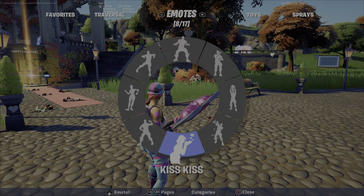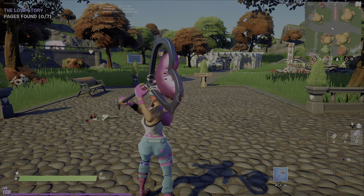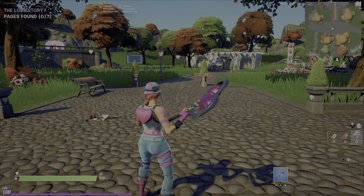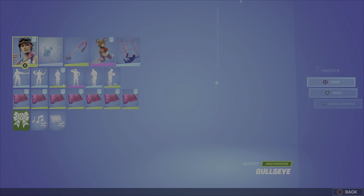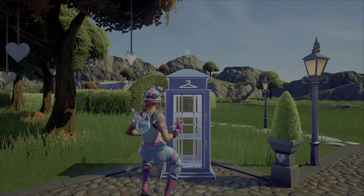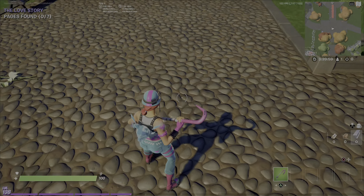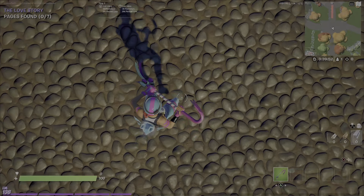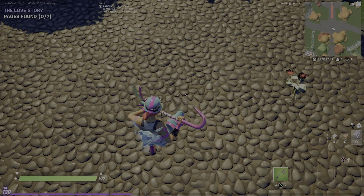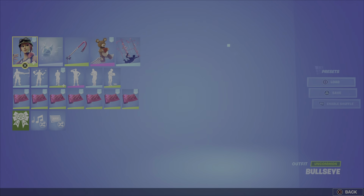Next up we have Bullseye. This one is really nice. A little Kiss Kiss emote, swing the pickaxe a few times. Okay, this is one of my favorites — you could use a lot of stuff on this one. But I went for a light blue theme: the ice and then the Easter crowbar pickaxe. This one looks just amazing — it's really nice.